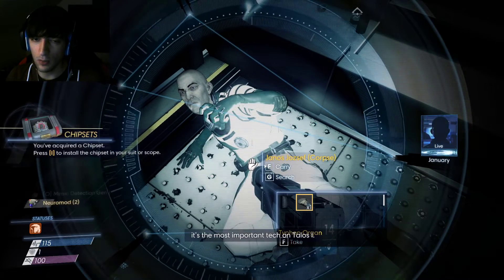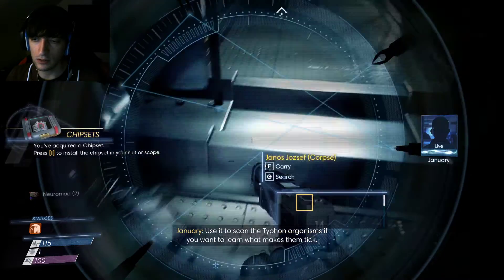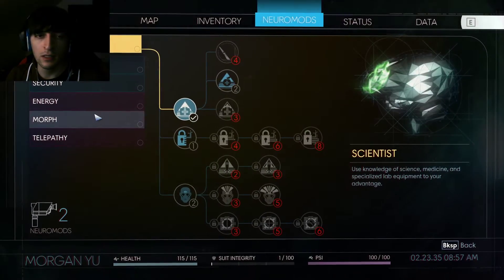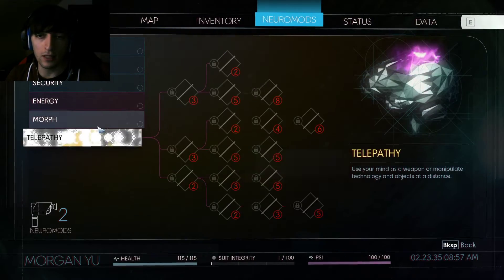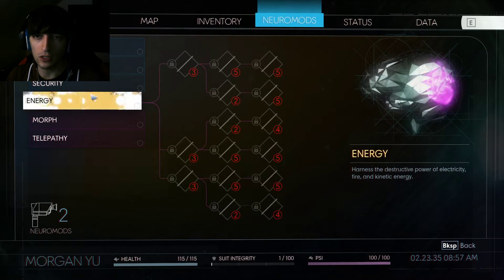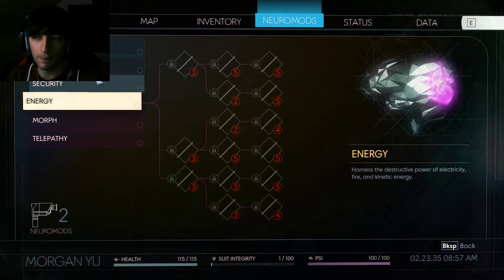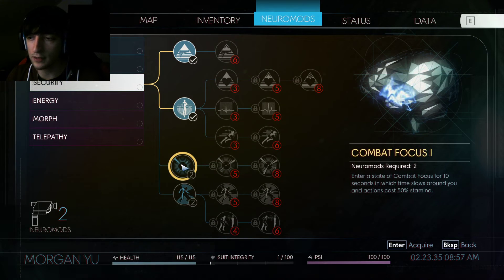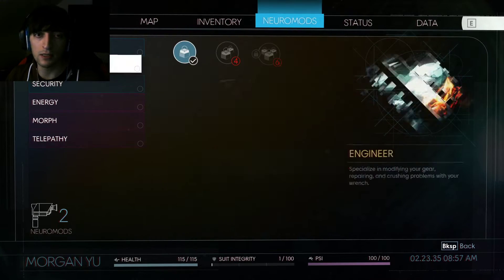We're gonna use the neuro mod right away because we might need some stuff here. Telepathy, morph, energy... alright wait, what do we have here — combat? Which time flows around you and action costs — oh, that's a little bit much.